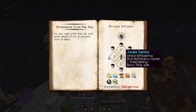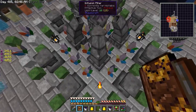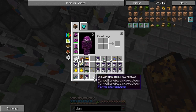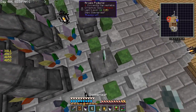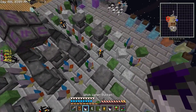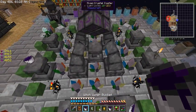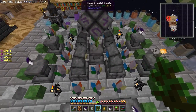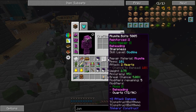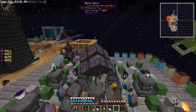I need to have everything in this exact order — shimmer leaf across from the cinder pearl. So shimmer leaf here, and then across is the cinder pearl. Now three buckets of witch water on one side and three more on the other. And last but not least the jungle sapling. I've got my wand ready. To start the ritual just right-click it — did you hear that sound effect? It's going to start drawing in all of this.